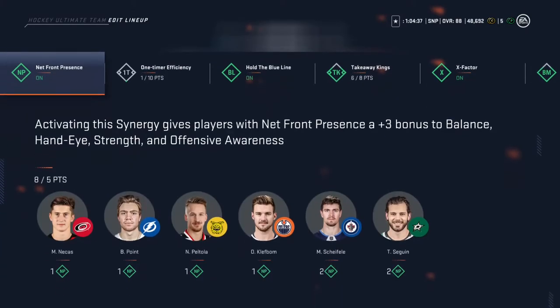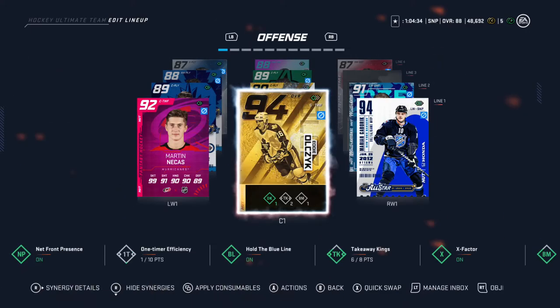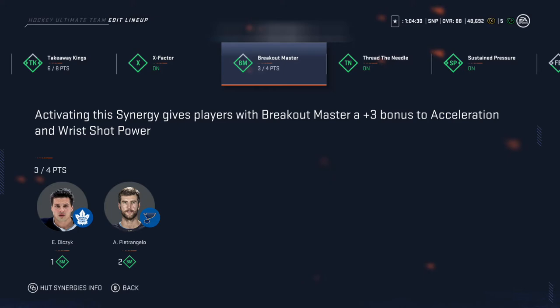What else could I make? If I get two more TK, you can have that synergy. What about BM? I can make one more of that, and that would be Rickshot Power Acceleration.